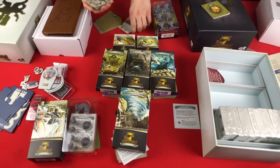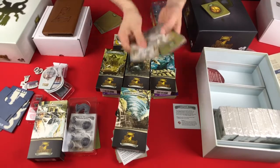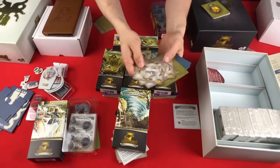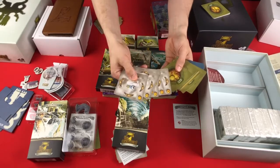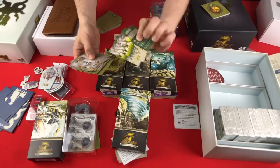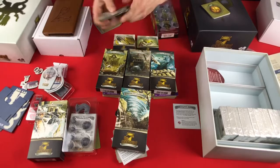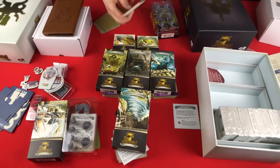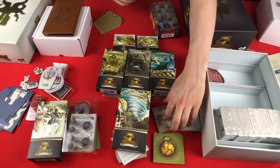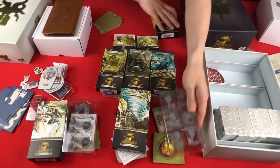Over here we have some different exploration-type events that could crop up as you explore the island, as well as some different action cards — maybe items that you can get. That is the Flying Roots.